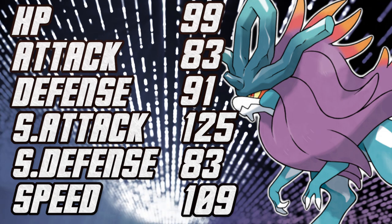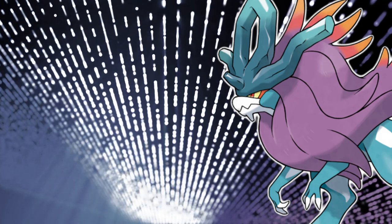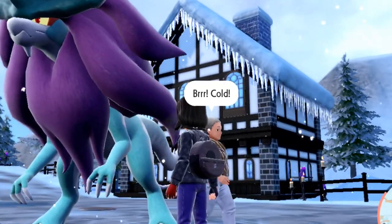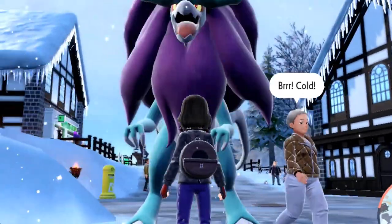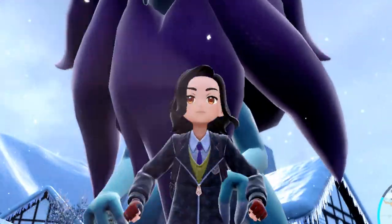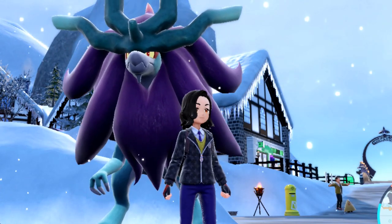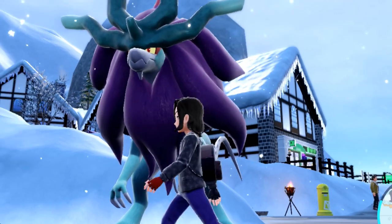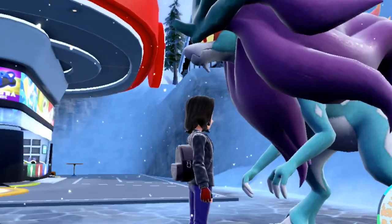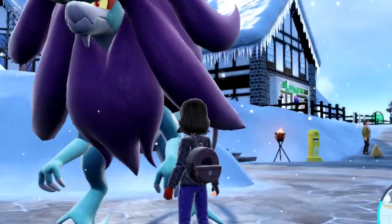Something worth mentioning before going into the sets is that Hydro Steam, which is Walking Wake's signature move, doubles down. Basically, this is the only water move that actually gets powered up by Sun. Which theoretically means that Walking Wake is not only a Sun Team booster and can be very good on a Sun Team, but also it is an anti-response to other Sun Teams, as most Sun Teams tend to be weak to water.